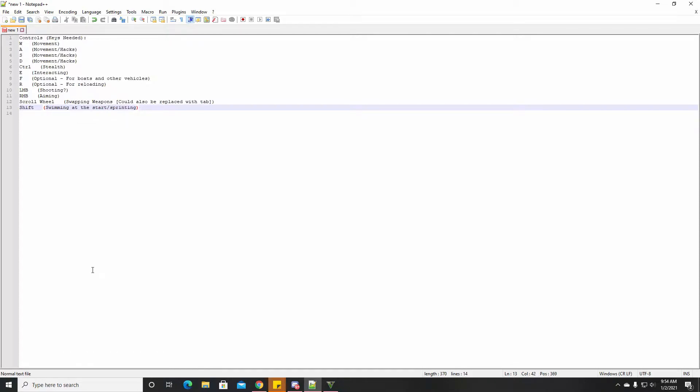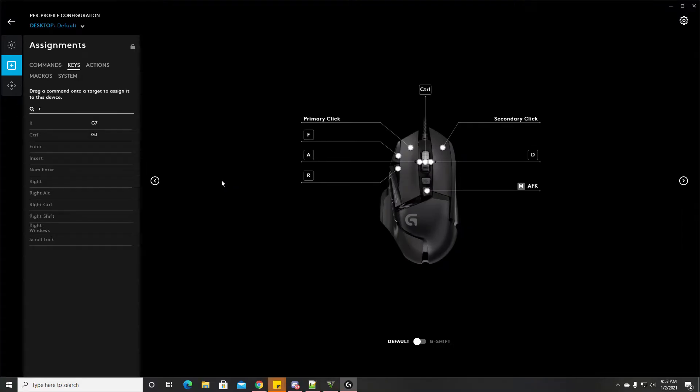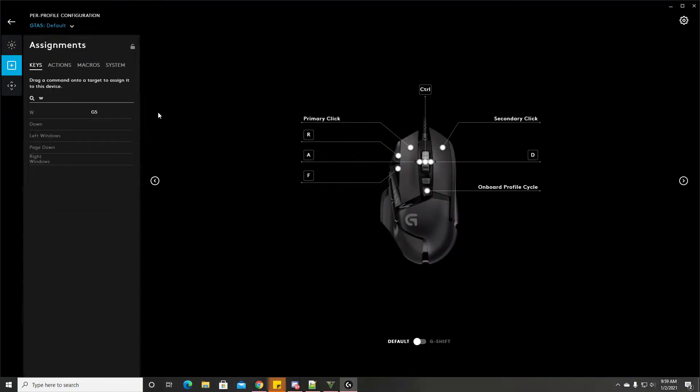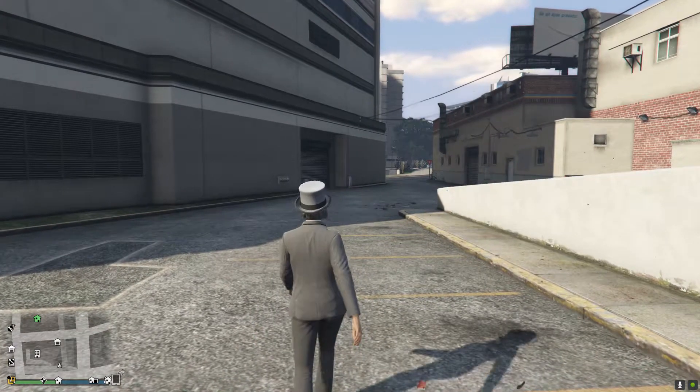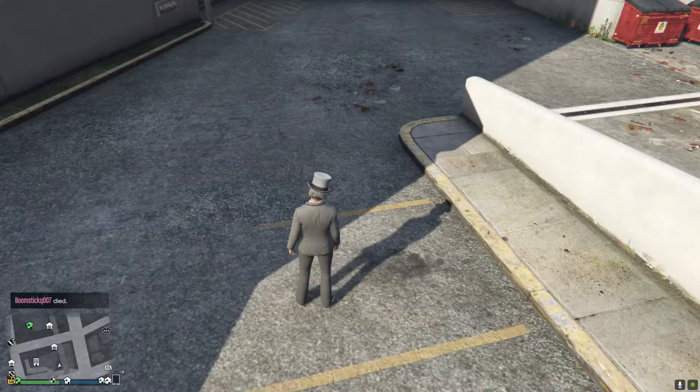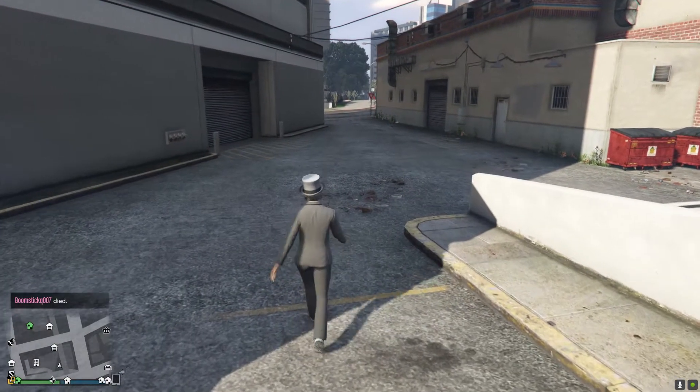Let me open up G-Hub and show you guys what we have these mapped to. You can see all the buttons: primary click, secondary click. A and D are mapped to scroll wheel left and right, because this mouse can do that. The DPI up and down buttons are mapped to F and R. The sniper button is mapped to E, and the forward and back buttons are mapped to W and S. I didn't map shift — okay, now shift should be this button. Yes!